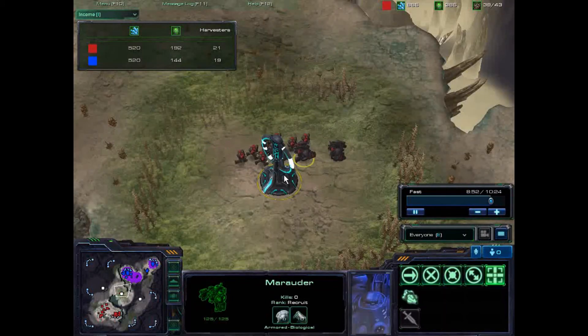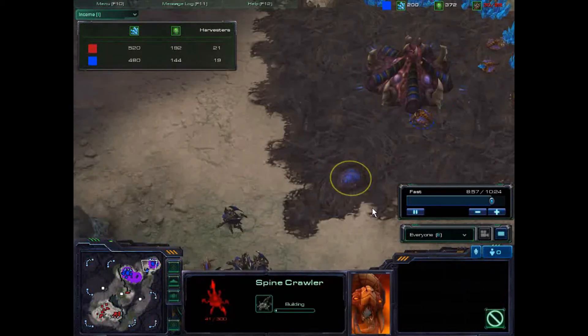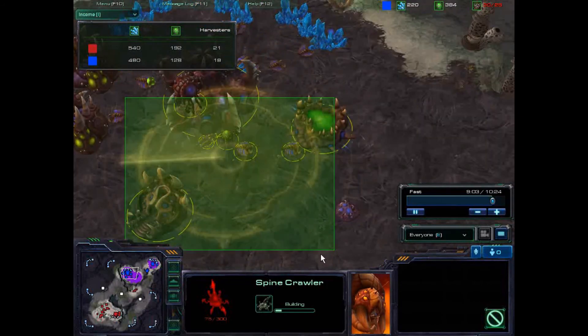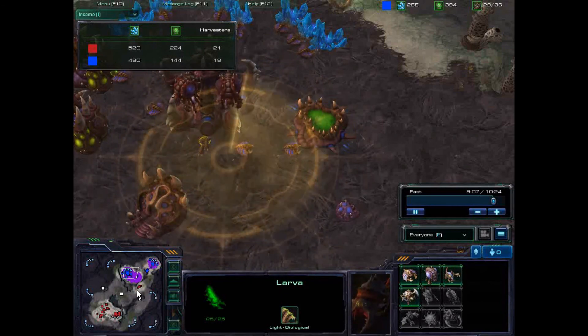Activating the Zoanaga tower. Spine crawler. Is he making any overlord? I scan right here and I'm like, wow, this guy is super noob.